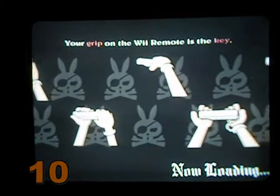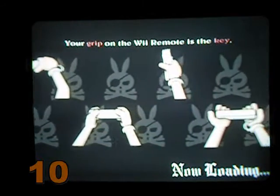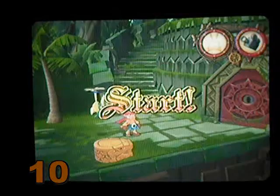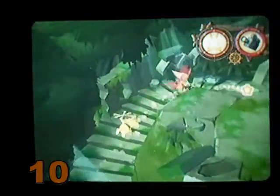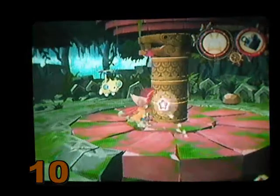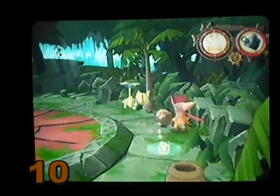Notice you see all those different ways they're holding the Wii Remote right there — those are the different ways it has you hold the Wii Remote in this game. You have to solve puzzles pretty much. It's a point and click game. All you're doing is controlling the star, and you just walk around like that or whatever. The graphics are cool — it's a nice little cel-shaded look to it.